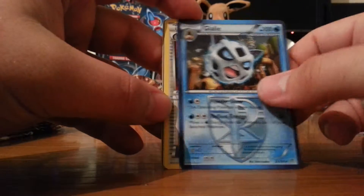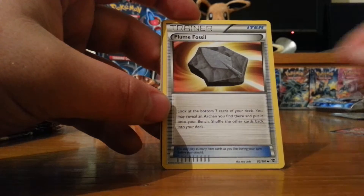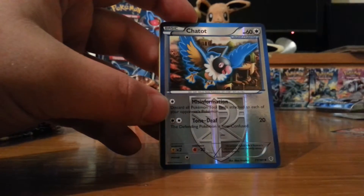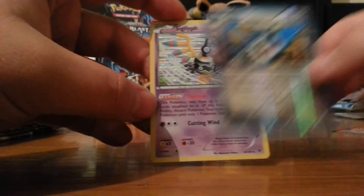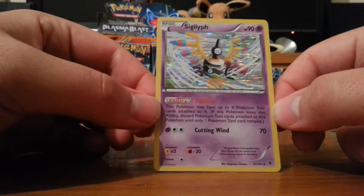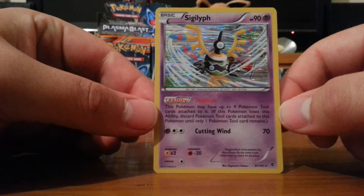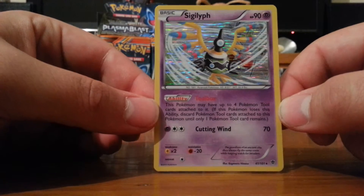Let's look at Tirtouga. It looks cool. Galley - I don't know how a fish turns into that. Silver Bangle. Plume Fossil - is that the first Plume Fossil? Reverse Chatot - I actually quite like Chatot, it is a musical note. Oh hello, Sigilyph! I thought that was Secret Rare - I was just remembering it was Plasma Freeze. Sigilyph with Toolbox, which is playable purely for the fact you can have four Pokemon Tool cards attached to it.